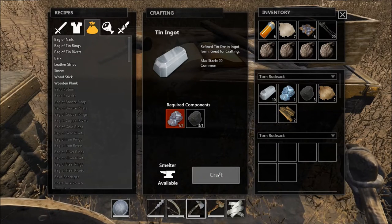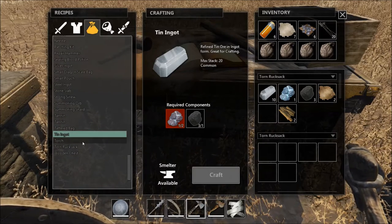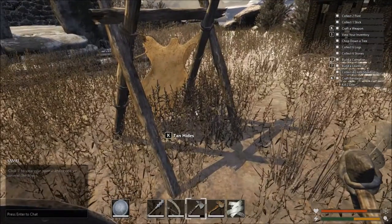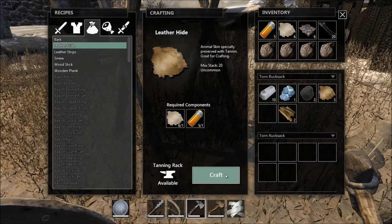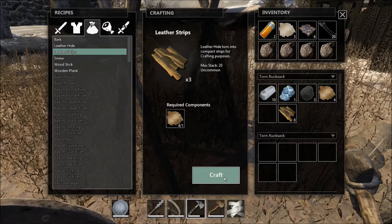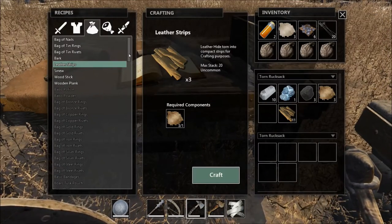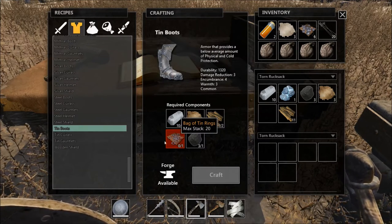Let's do about ten tin ingots — okay I did them all, I hope that works. I know we need a couple more leather strips too. The tanning station is the only one you really need to walk over to — I should have made it closer. I think we needed ten leather strips. Let me go back over and check what we can make now.